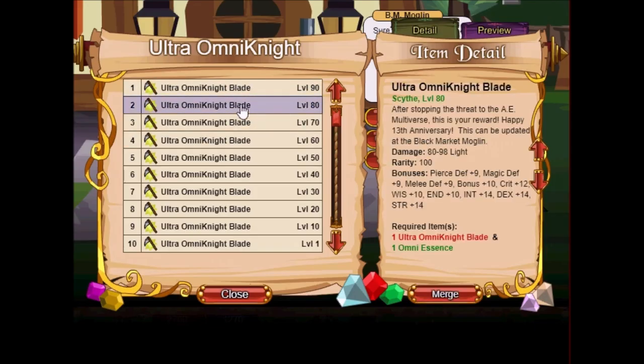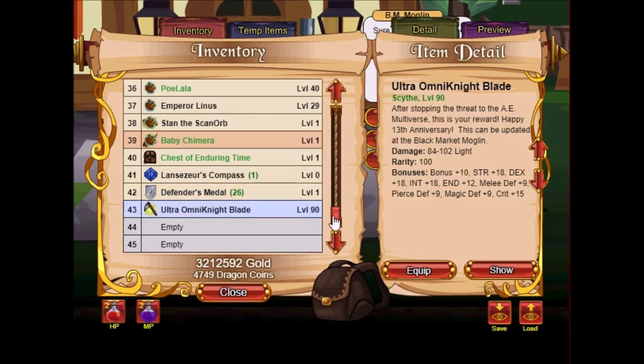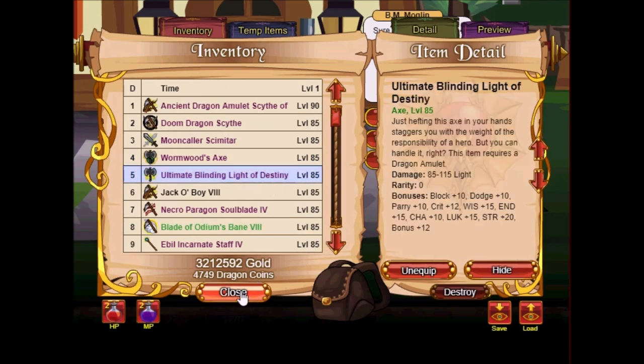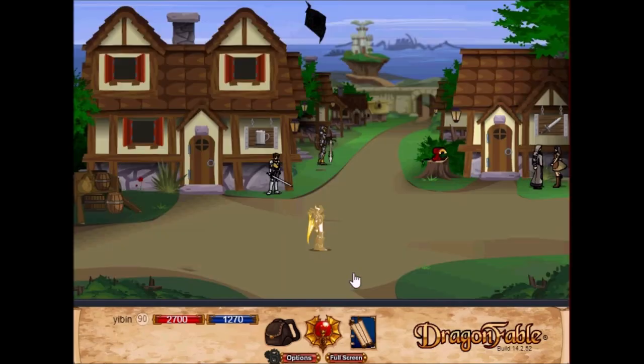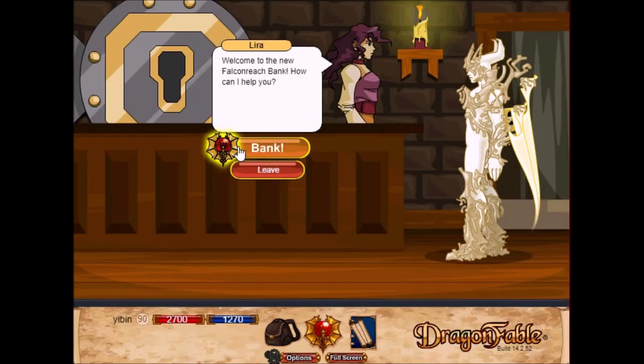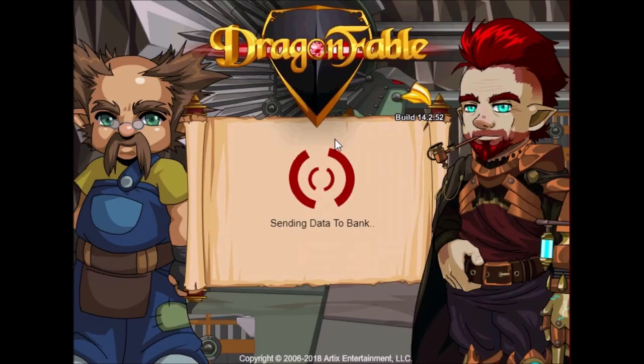Let's take a look at the level 80 version versus the level 90 version. Some extra bonus stats — that's pretty nice. 84 to 102 light. That still isn't as strong as Ultimate Blinding Light, so we will keep that in our active inventory and dump the blade back in the bank.